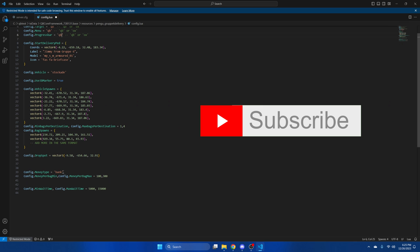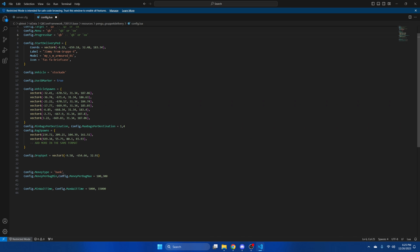Then there's the minimum and maximum amount of money they receive per bag and the minimum and maximum wait time. Change those to your liking. If you've made changes, be sure to hit File and Save, then start your server and test it out.